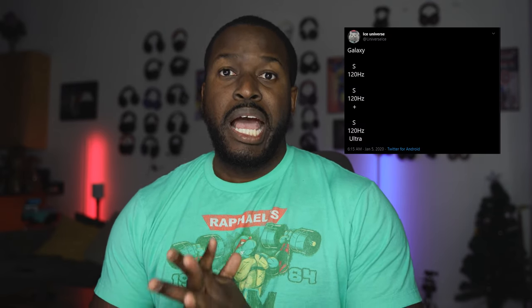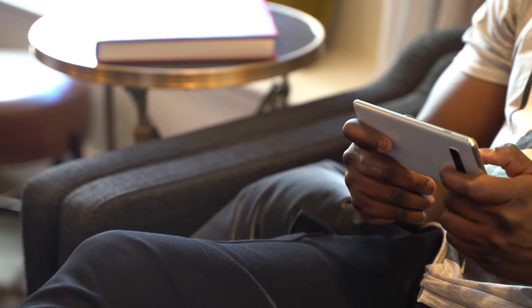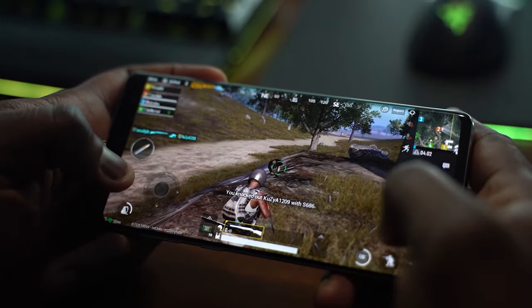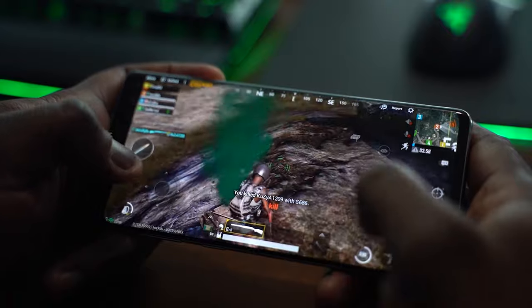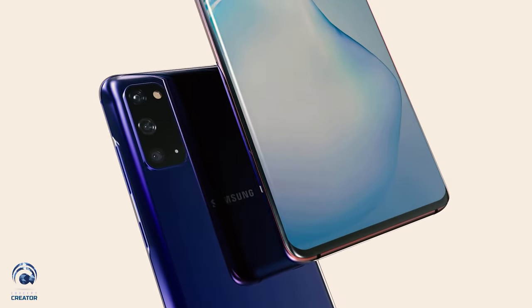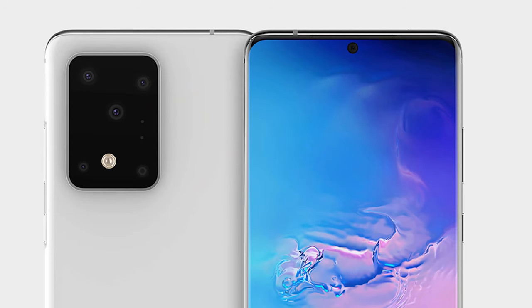The S20 Ultra comes with a 120Hz display — the first Samsung device with a refresh rate higher than 60Hz — and this is going to be really critical for your gameplay sessions. Remember how smooth and good the Galaxy S10 was last year? Having a higher refresh rate, matching what ASUS has with the ROG displays, is something to note. Samsung will make sure this is one of the brightest displays on the market, so gaming sessions are going to be really, really good overall.